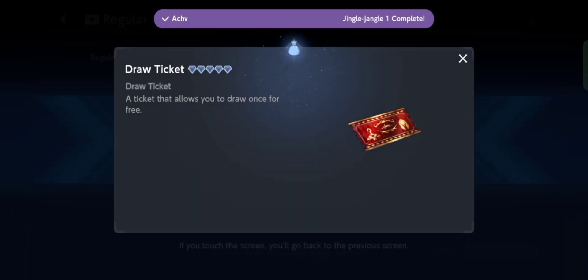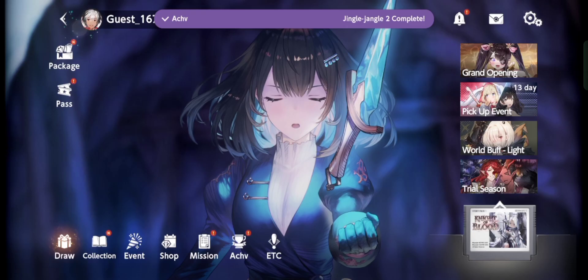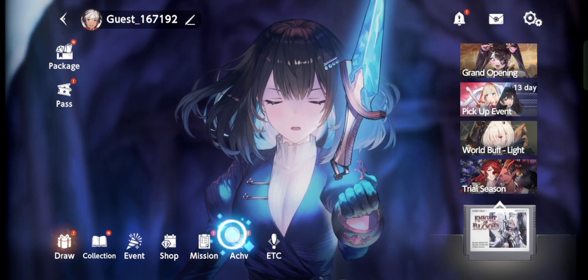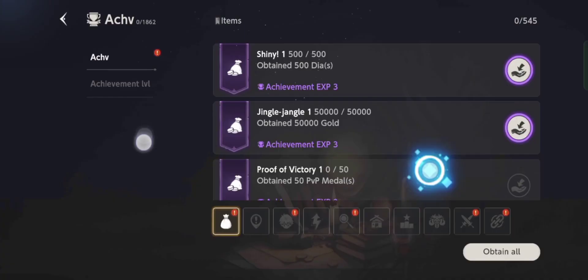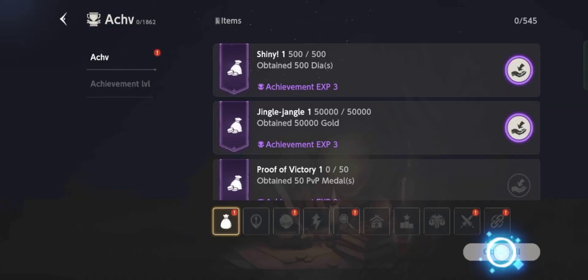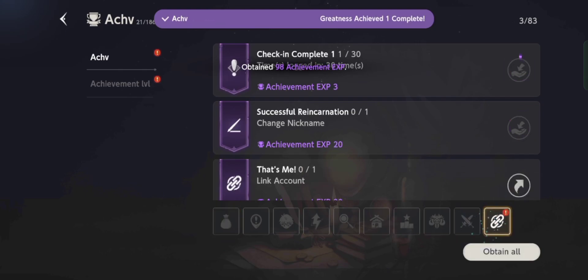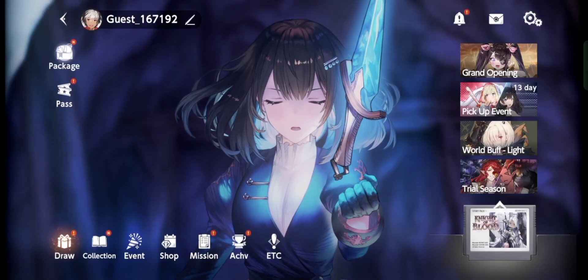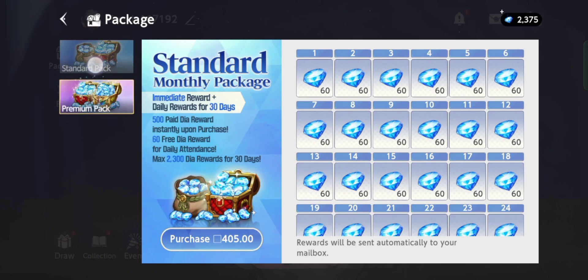There are our rewards — we can get 16 total Noise. Then the next thing you need to do is go to Achievements, where you can get a lot of gems just by clicking the achievements you've already completed. Just obtain them all with one click. There we go — we can finally claim it all and we get 600 gems. Okay, that's fine.